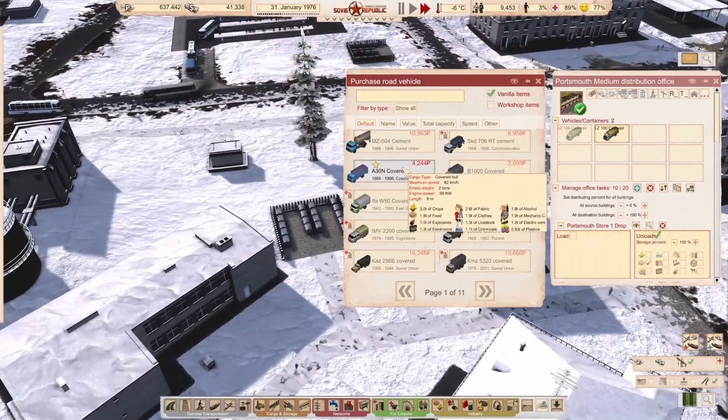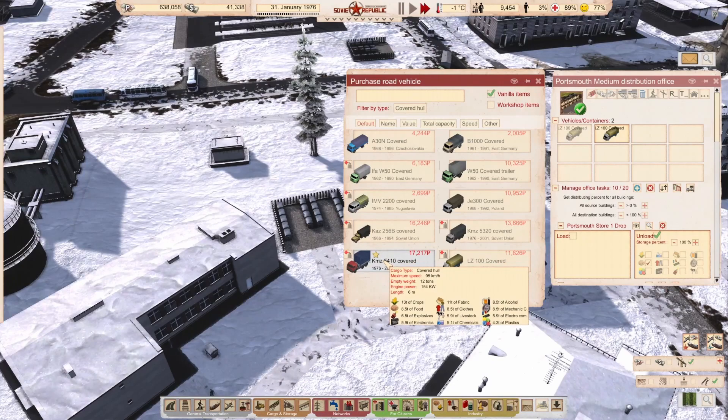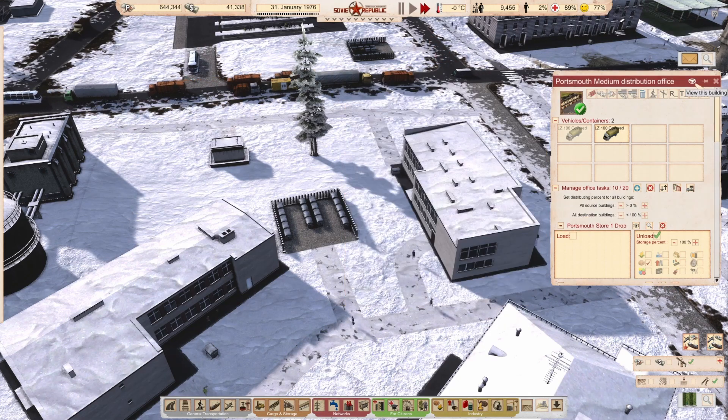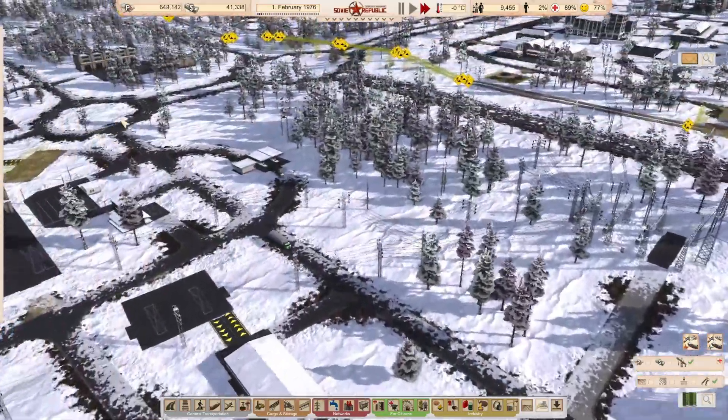We've got a little bit of money. Let's have a look at the covered holes — we've now got these at 95 kilometres an hour, and I'd like to use those to move our crops.